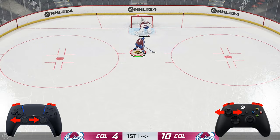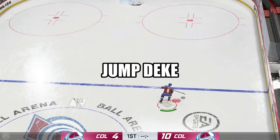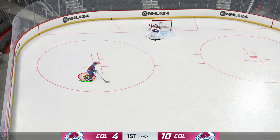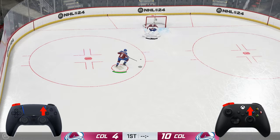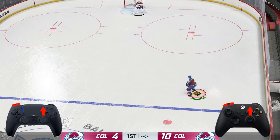Next up we have the jump deke, and this one only really applies when you have a defender sliding on the ice at you or maybe trying to hip check you. Honestly, if you jump deked into a hip check, you're still probably going to go flying, so don't try that most of the time. This is just going to be left bumper while flicking your right stick up, or L1 while flicking your right stick up on PlayStation. Super simple, not much to it — and you can see how easy it is as I flip my player all around the ice. It looks hilarious.